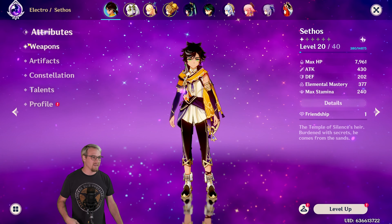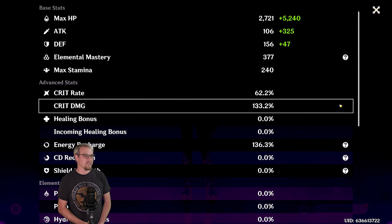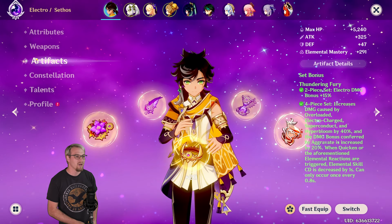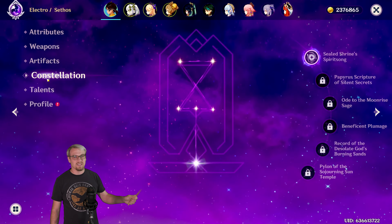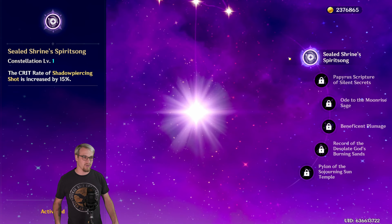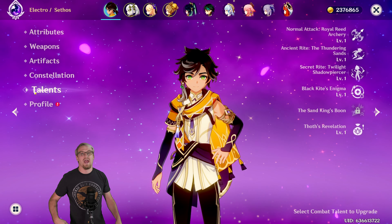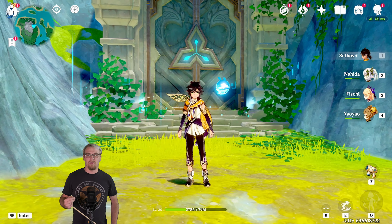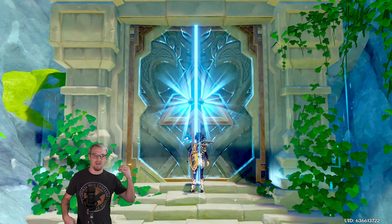Real quick before we get into it, we're going to recap the Sethos that we are using. So this Sethos is level 20 out of 40 max HP, right around 8,430 attack, 377 EM, crit split 62 over 133 with 136 ER. Artifacts: 4-piece Thundering Fury. Constellation C1, which means that Shadow Piercing shots will have an increased crit rate. And then for talents, 111 without the second passive. And he is running a level 1 Cloudforged, the event weapon.